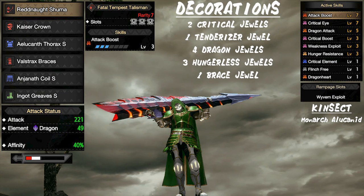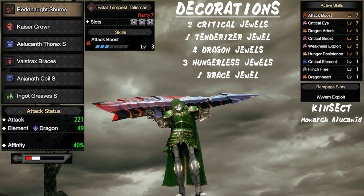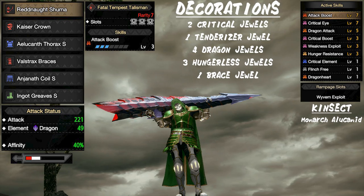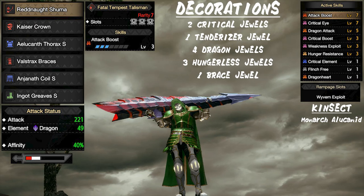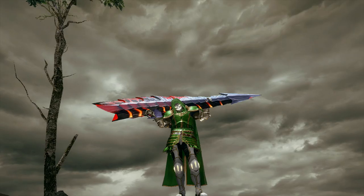Next we have our insect glaive set — another straightforward build that utilizes the red knot shuma. We're maxing out all of the essential damage boosting skills and we have a large amount of white sharpness. This is a solid option for comfort hunting even for monsters that aren't necessarily weak to the dragon element. This is a great set to have if you're interested in using the insect glaive.